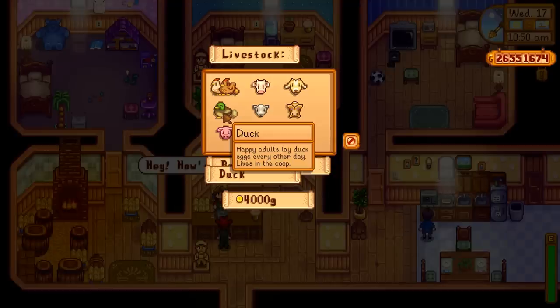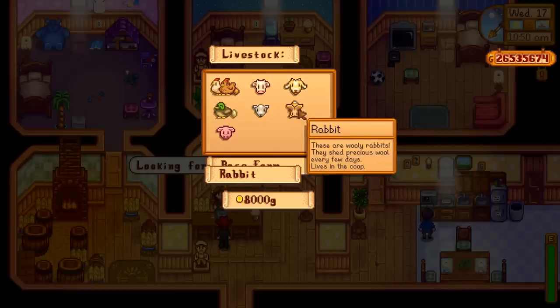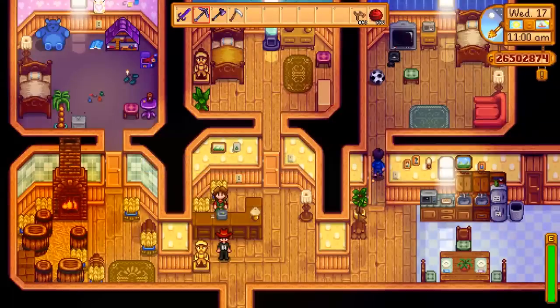And then the ducks. Happy adults lay duck eggs every other day — so how often does an unhappy duck lay an egg? And finally, the rabbits. These are wooly rabbits; they shed precious wool every few days, live in the coop, and are also quite delicious. So that's my coop all filled up — 12 very happy animals.